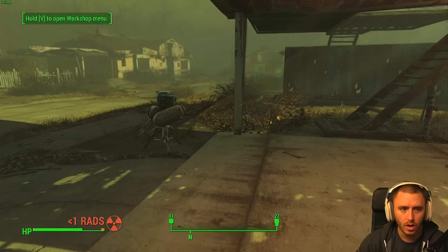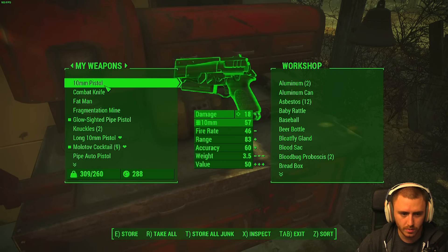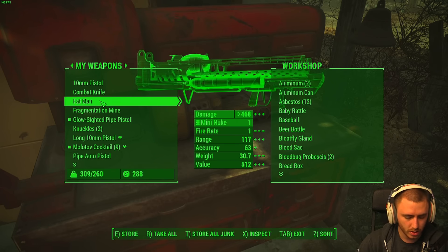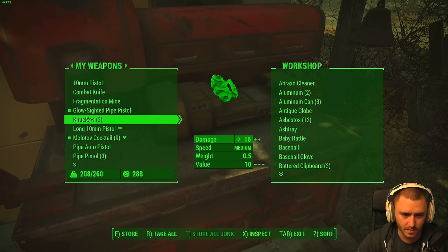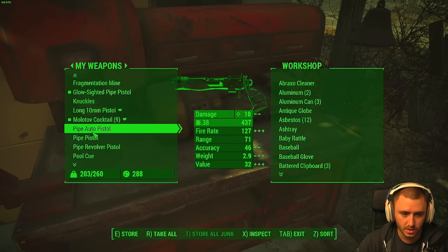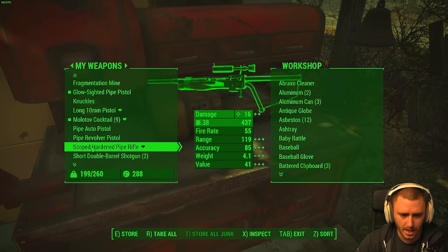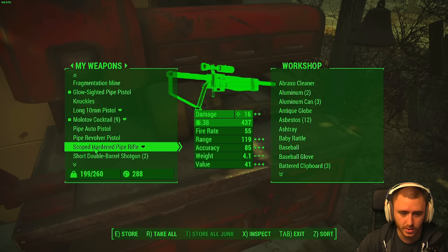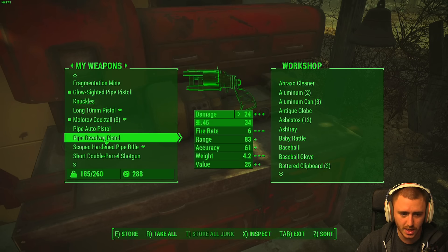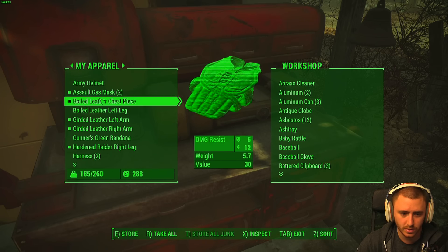My rad rating's going up. We need to put a bunch of this stuff in here. Should we keep the Fat Man? It's so heavy though — maybe we'll keep it here just in case. Store all junk, store the Fat Man, store some knucks, pipe pistols, pipe revolver. The scoped hardened pipe rifle — that's the one I've been using. Store this, store this. We need more ammo for this bolt-action rifle.